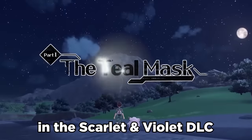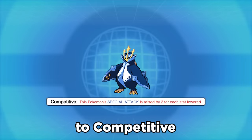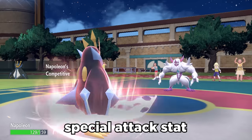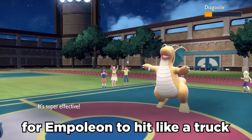Empoleon was brought back in the Scarlet and Violet DLC, and it came with a couple new buffs. Its ability changed over from Defiant to Competitive, and that's actually a pretty significant change. Competitive doubles your special attack stat for each stat that is lowered by the foe, which opens opportunities for Empoleon to hit like a truck on the special side.